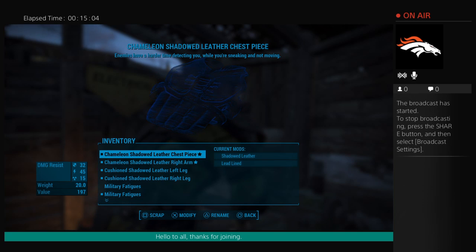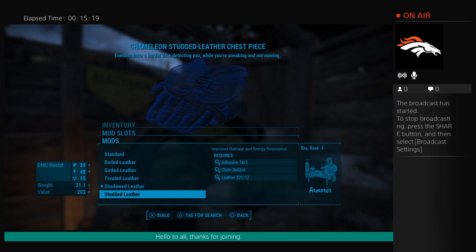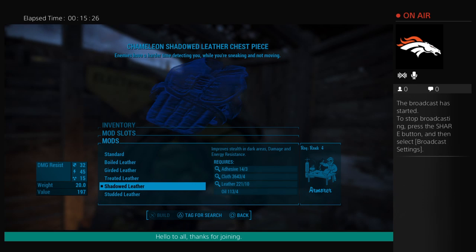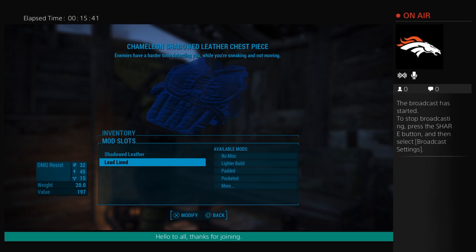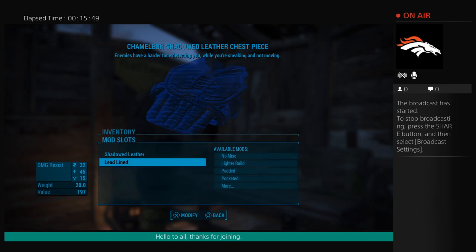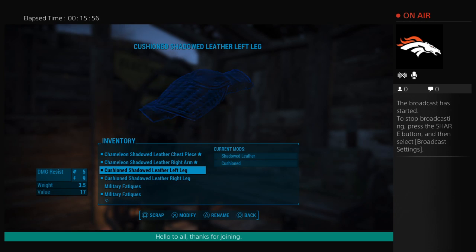In addition, it was just a basic leather chest piece, but you can improve on it. If you go into the armor workbench, you can choose what to upgrade the leather to. I chose shadowed leather so it improves my stealth in dark areas and damage resistance — stealth is the most important thing. That's why every piece on my character is either shadowed or chameleon. I also chose lead-lined to reduce radiation damage.